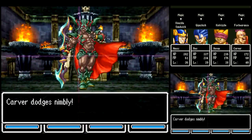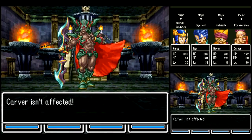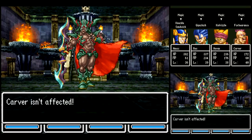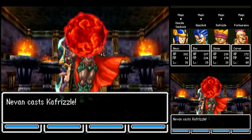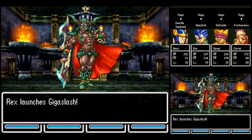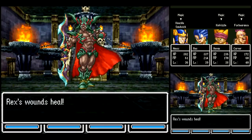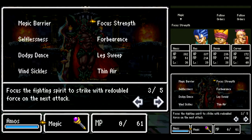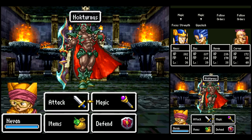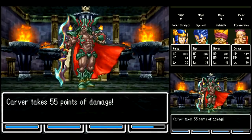When you see him use Pearly Gates, that means he's going to loop back to the beginning of his AI script for Phase 1 of the fight. So you know you're going to see a lot of magical attacks coming up. And we really don't need to worry about healing at all. He does have a stab attack that could damage Carver, but that's why I've got the Sacred Armor on him to regenerate his HP.